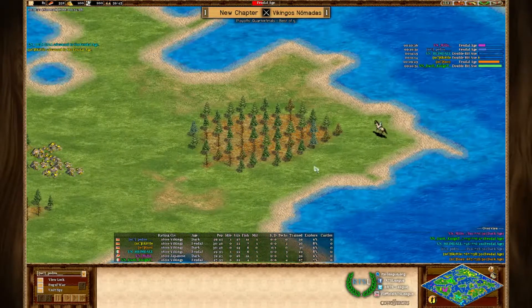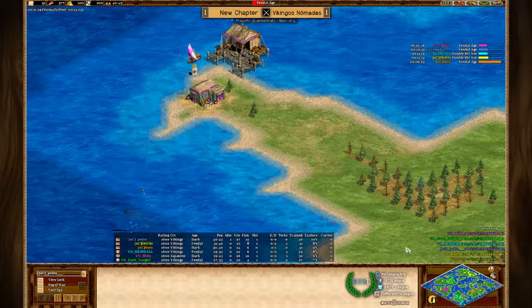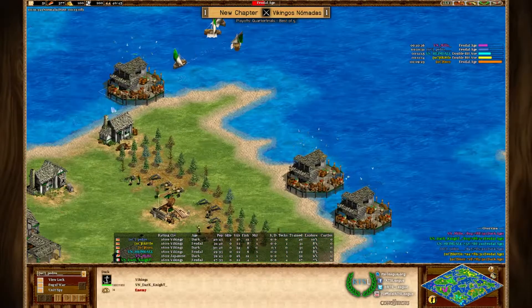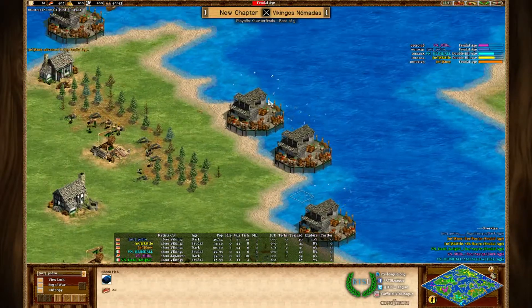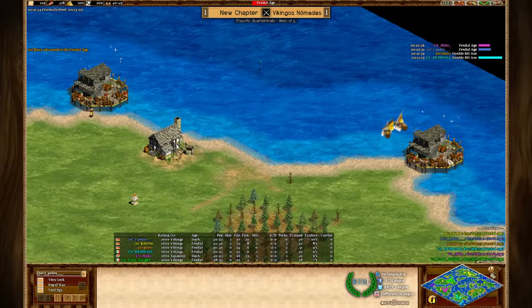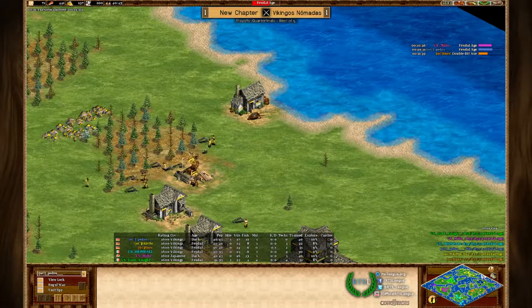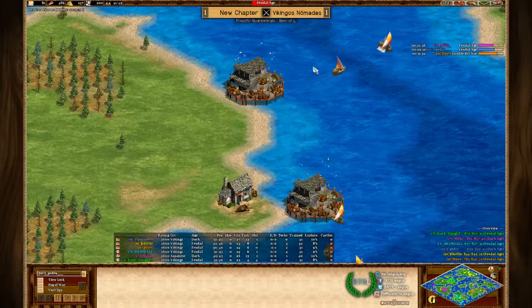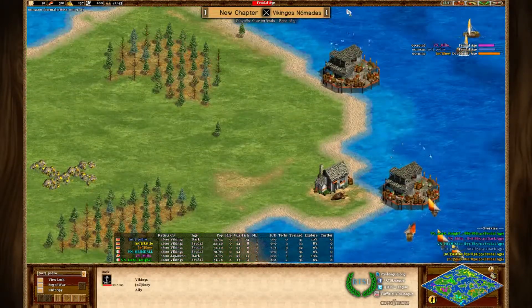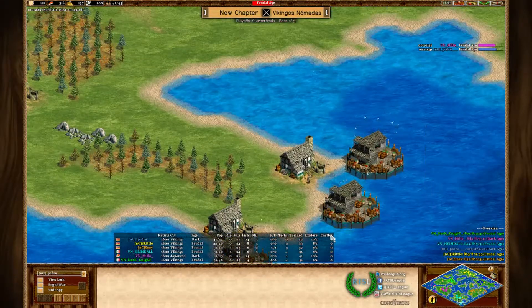NCS have a stronger economy which could pay off for them. The pockets show a nice fish boom from both Milo and Pedro — 11 fishing boats each, with 26 and 27 villagers, so literally the same with just one village difference giving Pedro a slight edge. Players are advancing into the next age. Milo is building at the back; Dark Knight is confident with everything in the forefront, while Skittle is quite far back showing respect for his opponent.